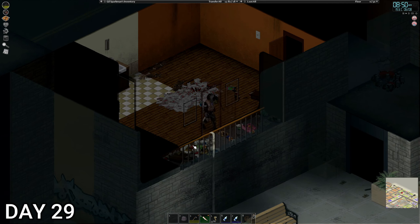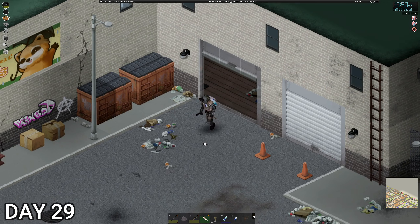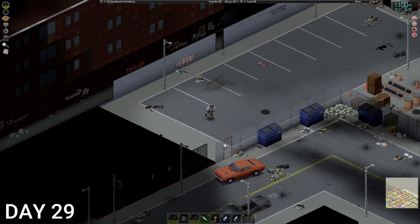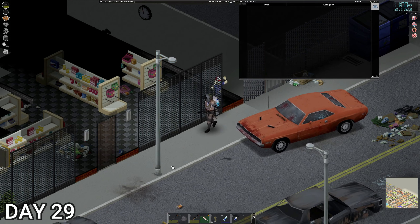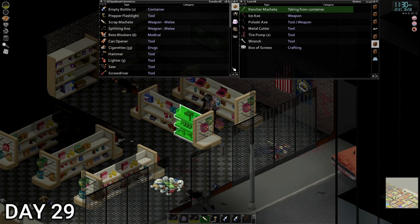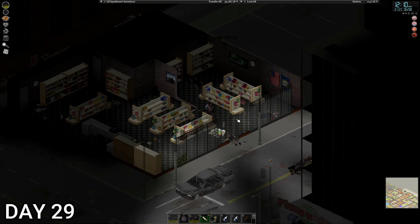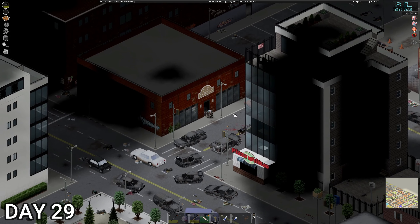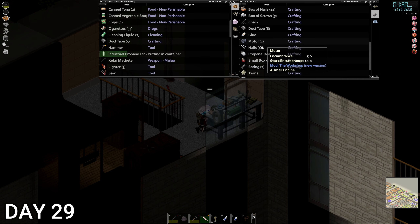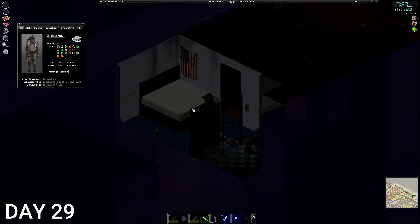I wanted to do some dismantling of car wrecks but I guess not. Nothing in there — pretty much a waste of time going in, just cement and tools. Then — an industrial propane tank! It's heavy but we need it. Let's get out of here. We'll also keep an eye out for propane trucks because they'll obviously have a lot. It's full — nice, nice, nice! That's the end of the day — going to hit the hay. Who knows what tomorrow will bring.